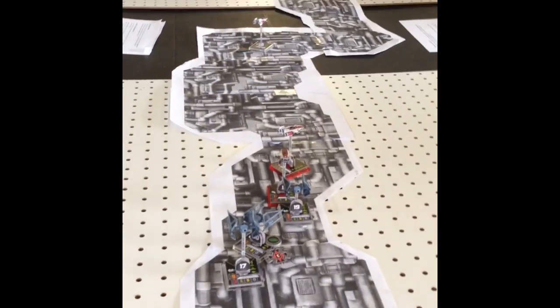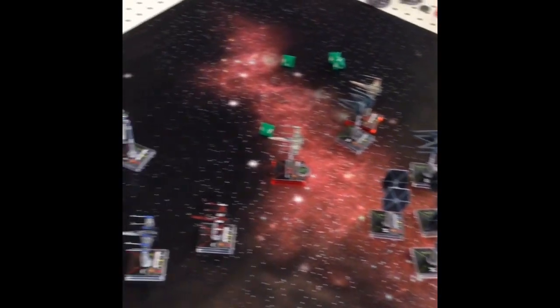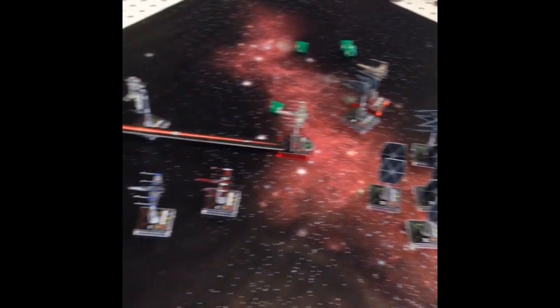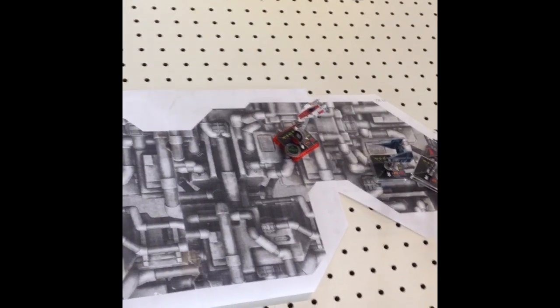A lot of clutter right around the middle. Tycho is way up there. I think these reinforcements are wreaking some havoc — around 5 or 6 turns in, but it's looking good for the Rebels. We've only lost one ship. Red Squadron is attacking and our reinforcements are causing havoc at range 3.